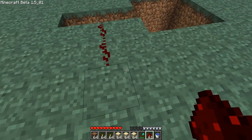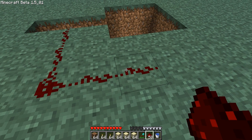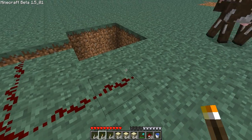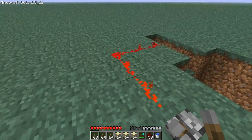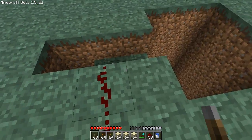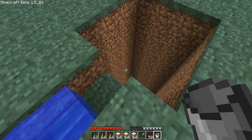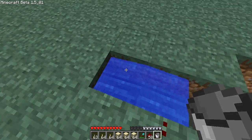Now what you want to do is have some redstone and put a lever at the end. You see how it turns on and off — make it so it's turned off, and then put water there. It shouldn't flow out into the pit; that's what you want.